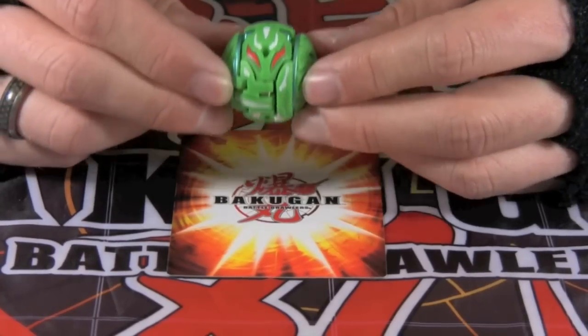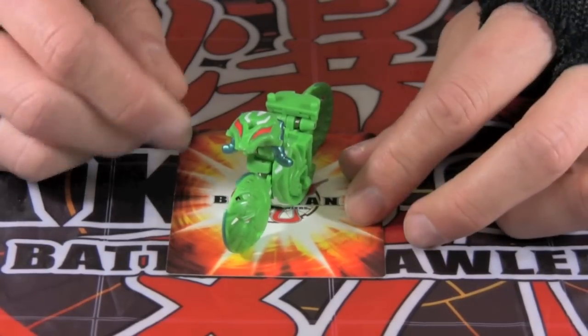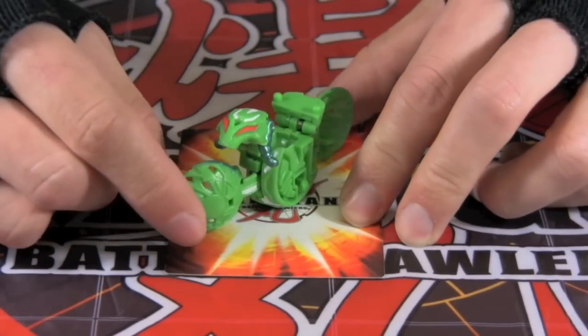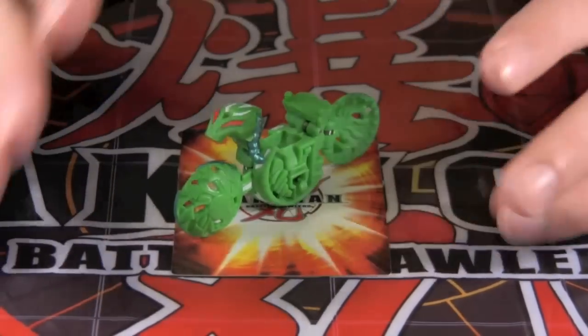Next is a core Bakugan called Ramdoll. Ramdoll blinds opponents with a powerful light beam. He uses his wheels to race around and ram the enemy. And with super fast acceleration, he outruns any attacker.